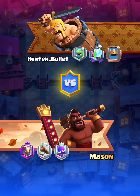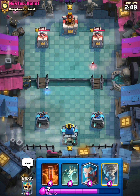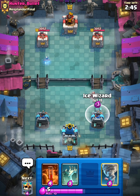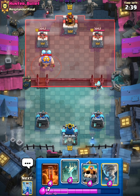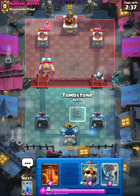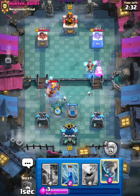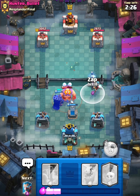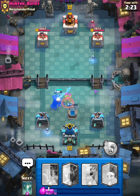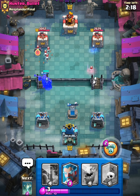Alright guys, this is the fourth battle. Let's see who we're facing up against. We have Ice Wizard in hand, so we can do that same thing where we place it at the tower once the bat gets there. Let's try our best to defend here. Let's Tornado all of that — that was a good Tornado. Let's Zap that. Pretty good defense. We have a Counterpush with the Skeleton King.